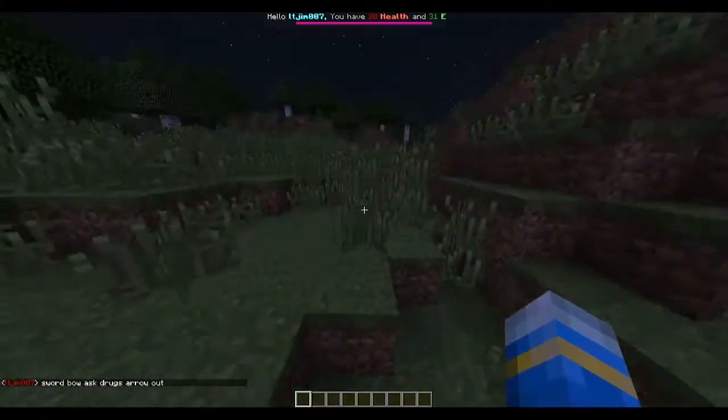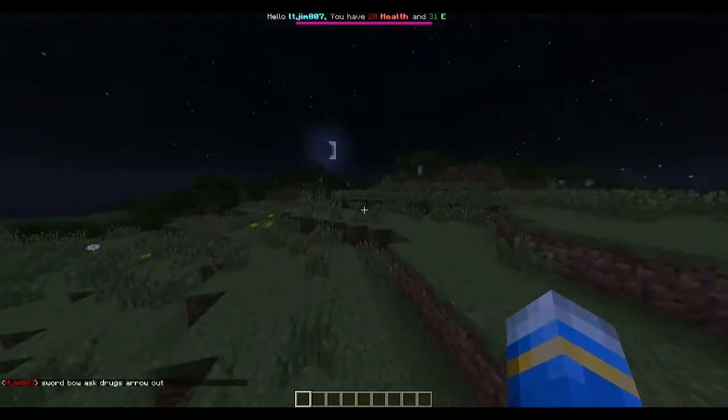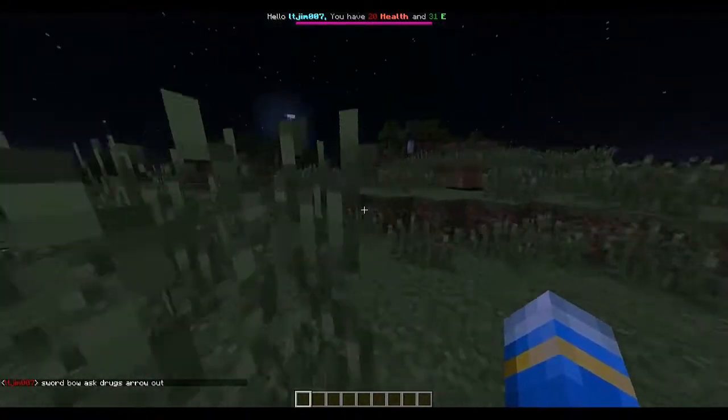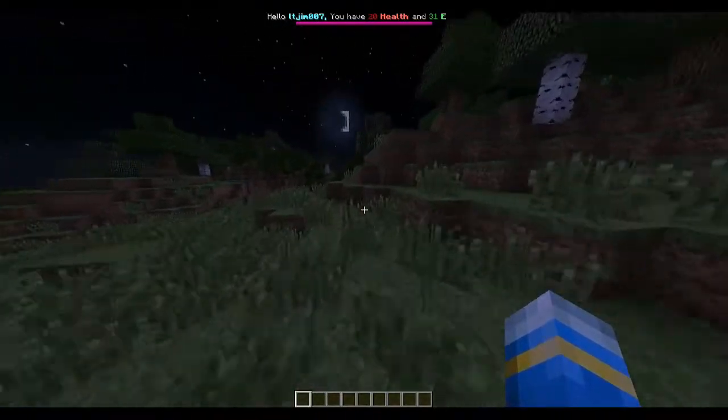Hello YouTube, welcome to a quick plugin showcase on the plugin Contraband. This is a great plugin for a prison server — when you do a certain command, it gives a player five seconds to drop an item.